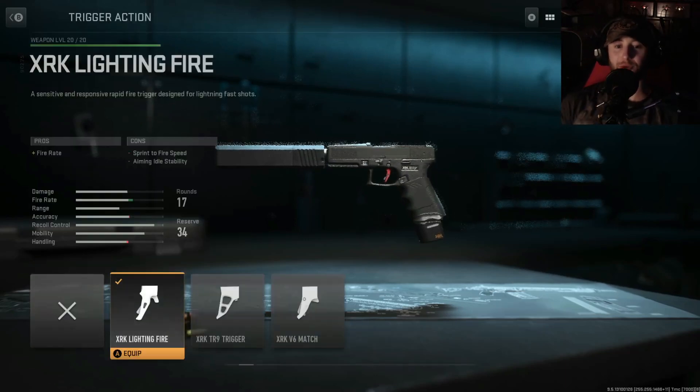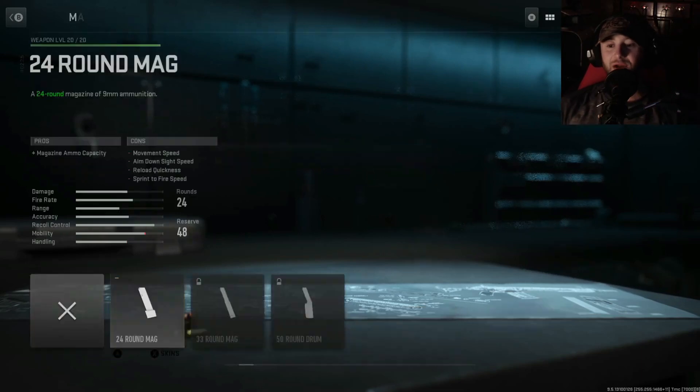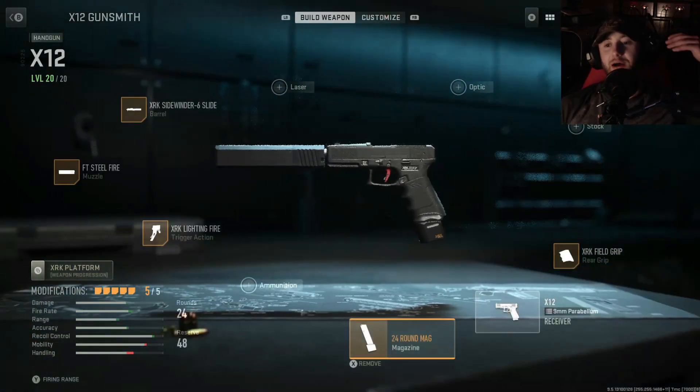For the trigger we've got the XRK Lightning Fire — it's spelled 'lighting' but it's the lightning fire trigger — which helps with the fire rate. For the magazine we've got the 24-round mag, sticking with this one to show you the best attachments for this pistol.